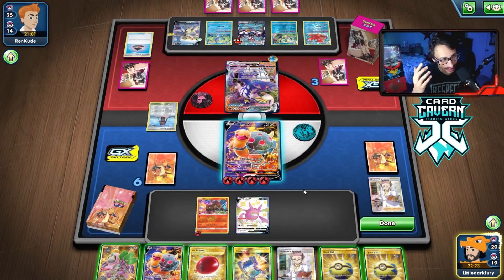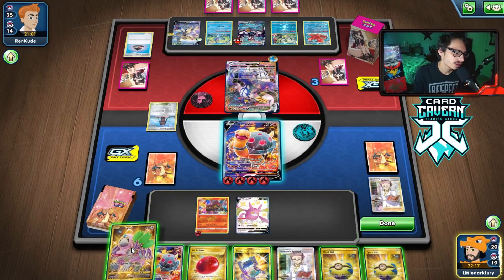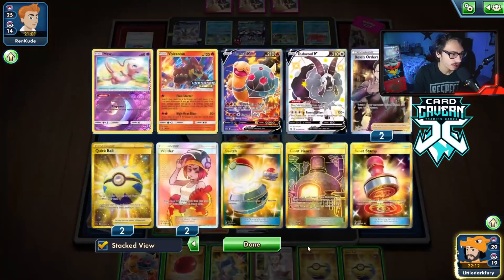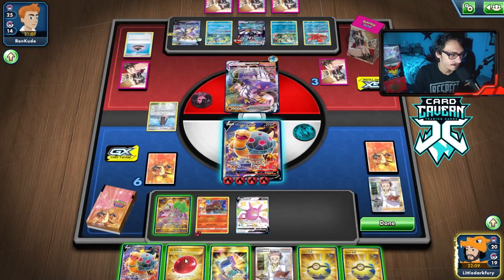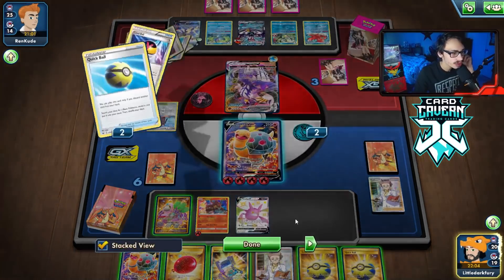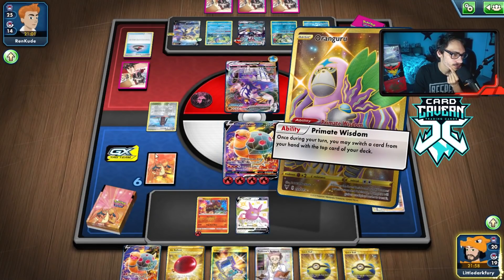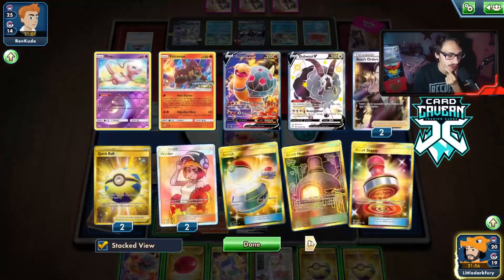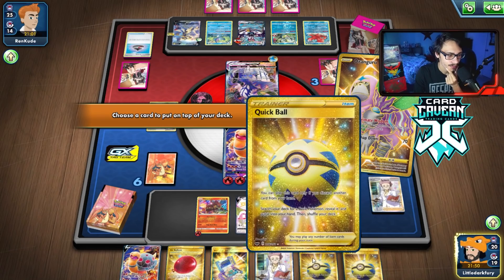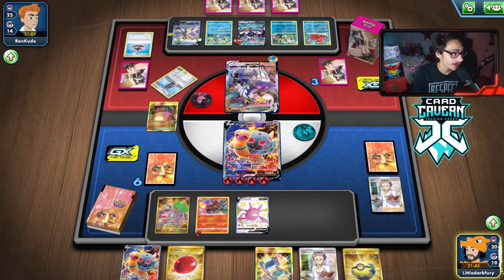No counter stadium — we had three Hearths in the deck and we're going to have to bench Oranguru to get there, but then we get Rapid Floated. They can always win by knocking out my Crobat anyway so it might not matter. We could do Ditto still. We need to find Cape of Toughness too. We'll put the Balloon on and maybe Cape the Crobat.